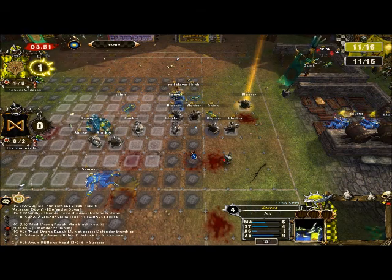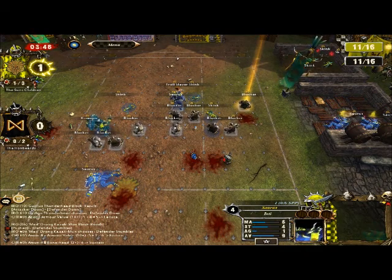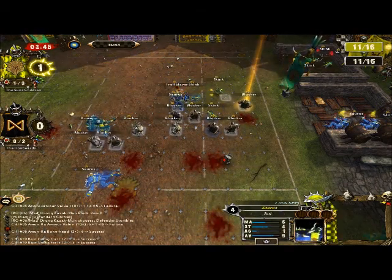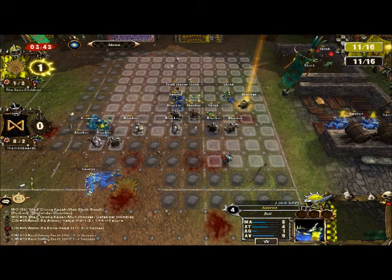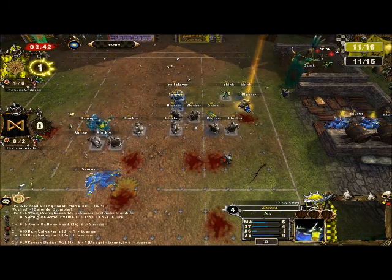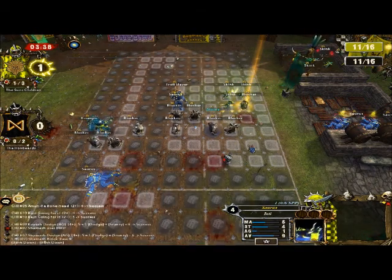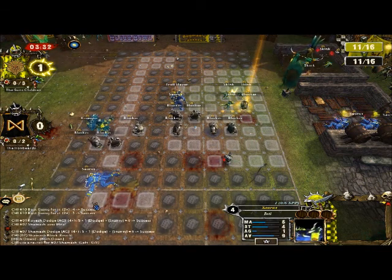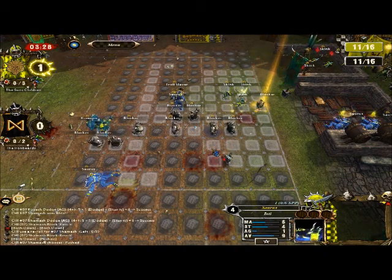Tricky situation for the Lizardman player — in this situation I'm not sure what I'd do. Possibly blitz the Troll Slayer with the Saurus so I could follow up further this way, and then put the Saurus around in front of the blocker, putting the Skink in the way. He's trying to gang up on the blocker — two of them on one guy, it's certainly one dice. But add this guy and suddenly it's two dice in his favour. Both down — re-roll — both down and pushed. Really lucky for me, that could have gone horribly wrong.